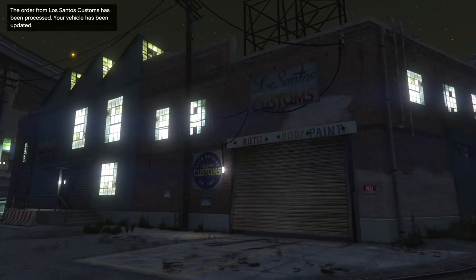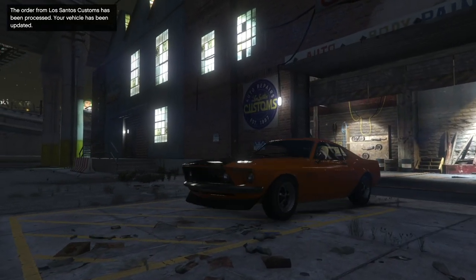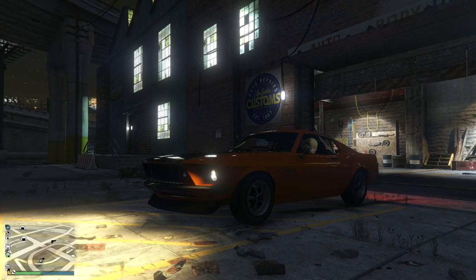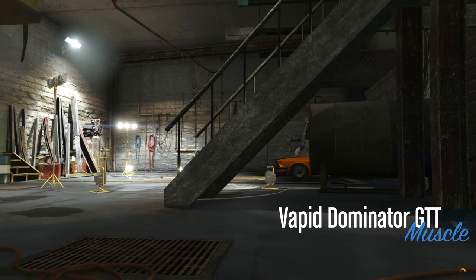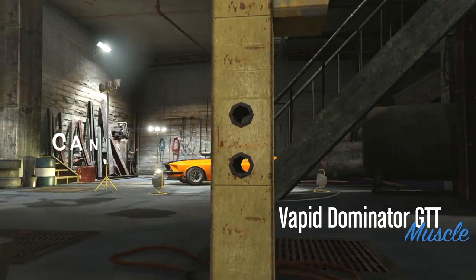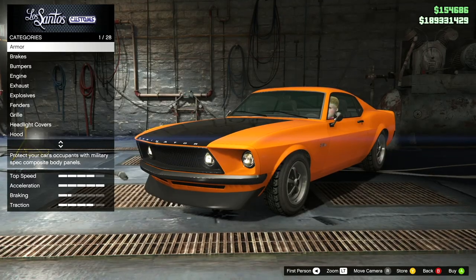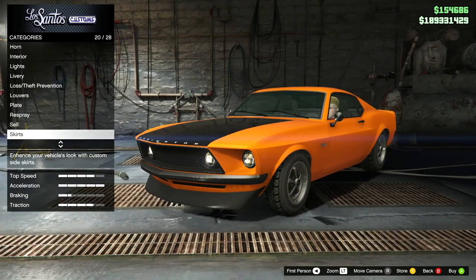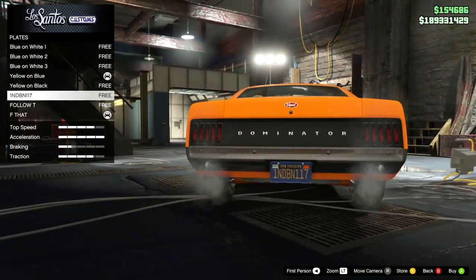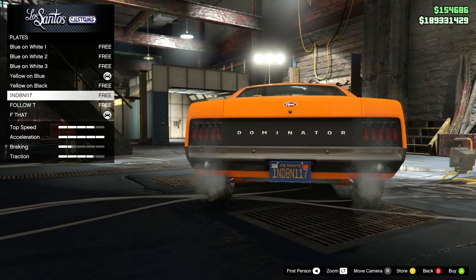And obviously I went for 'F That' — Follow That, surely — seeing a particularly good plate, and now we are good to go. Just to show you that even though this one has 'F That' on it and that was selected, you can still choose any of them once you've collected them. So now if I go down to plates — there we go — I could put Follow That, Follow T, or F That, or the original one on there.